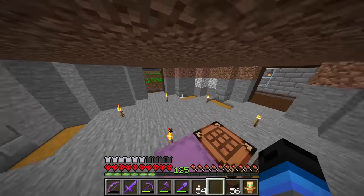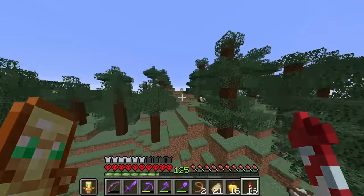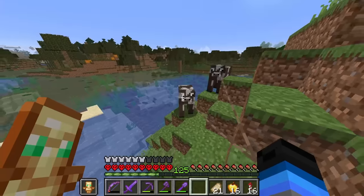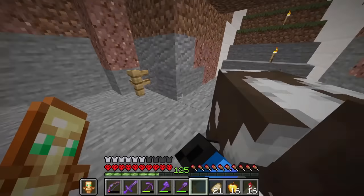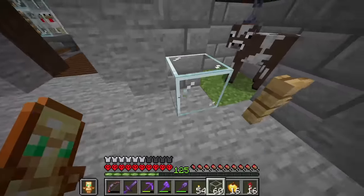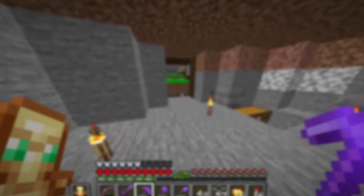That just leaves the middle room where we need to get a couple of cows to milk, and we'll be pretty much done. I'm hoping there'll be some cows somewhere nearby. I knew there'd be a second one. We now have two cows in here — I just want to set up little areas in each of the corners for these cows. Just like that, we've got two happy cows, our milk, our sugar, our wheat, and our eggs. Every piece of the cake factory is now complete.